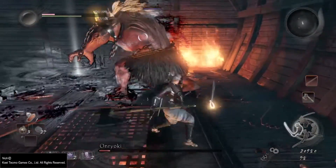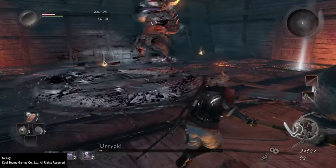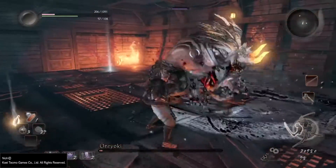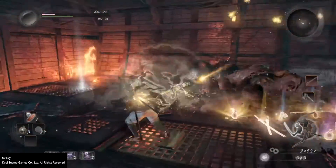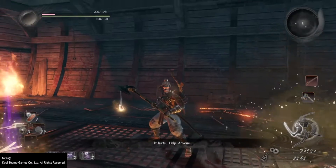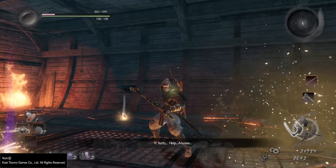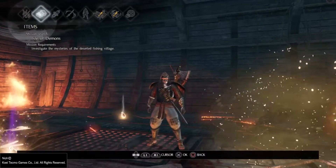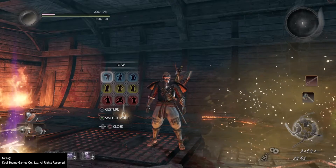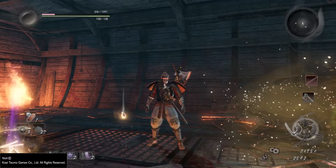You will get caught from time to time — it just happens. I have no healing items left, but we have enough to finish this fight. He missed me there. See, he telegraphs the move. One hit left and he is done — and that's how you beat the first boss in Nioh. Thank you for watching guys; I'll have more Nioh videos coming up. Until next time, be good to each other — take care, bye bye.